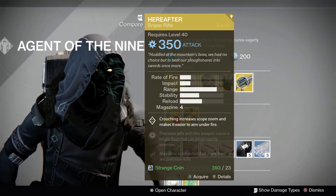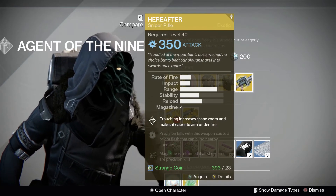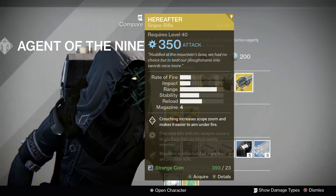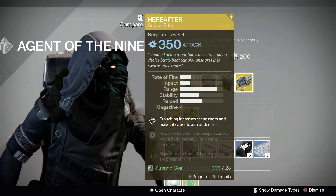Absolutely everyone can pick up the Hereafter Exotic Sniper Rifle. Crouching will make your zoom go further and also make it easier to aim while you're under fire. Precision kills will produce a bright flash that blinds nearby enemies. For 23 Strange Coins.